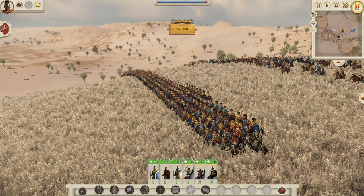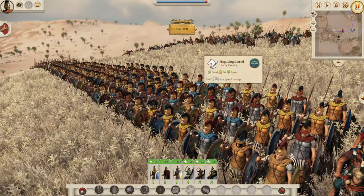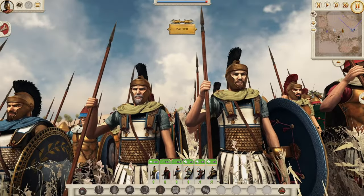So what we have: first, we have the unit type, which of course is going to change the stats — if it's a spearman, a swordsman, a thorakittai, if it's a cavalry, if it's a slinger, they're all going to have very different stats. The second thing is the tier of the troops, which we're going to go through very soon — is it a levy troop or is it an elite troop? And then you've got the dwelling, which is where the unit has grown up, where it originally comes from, what type of terrain and geography has made it this way. And finally, we have the culture as well — what culture these units came from.